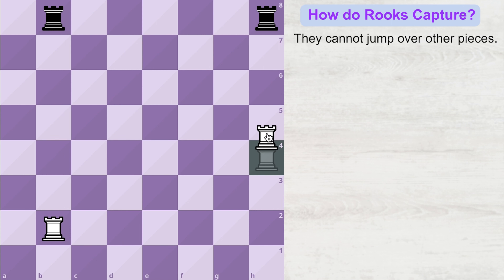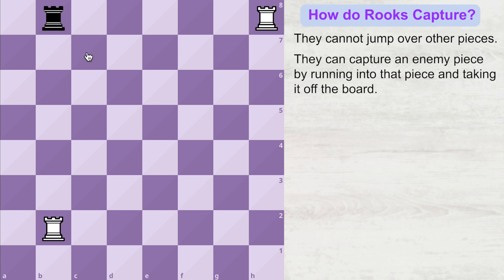Let's say white decides to capture this rook — it comes over the square and takes the piece off the board. Now it is black's turn, and black also has the option of capturing either rook. Let's say black decides to capture this one — it comes over to the square and there goes that piece.